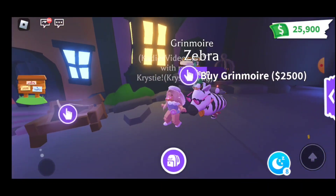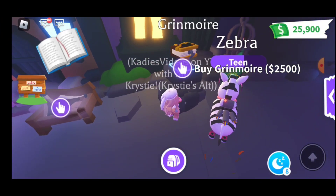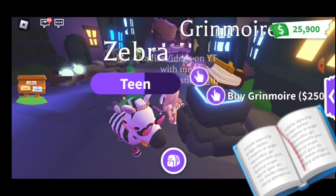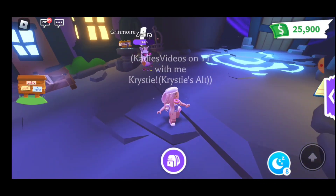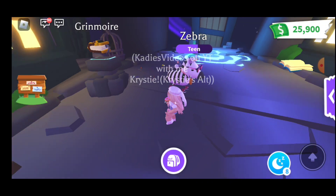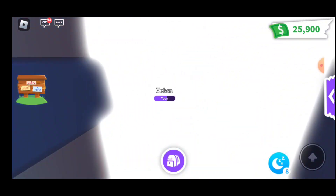So let's go see. So here's the grimoire — it's a book pet. And it is $2,500 in-game money. I've seen somebody have it. That's cute. What's over here? Just a way out? I'm pretty sure it's just a way out.